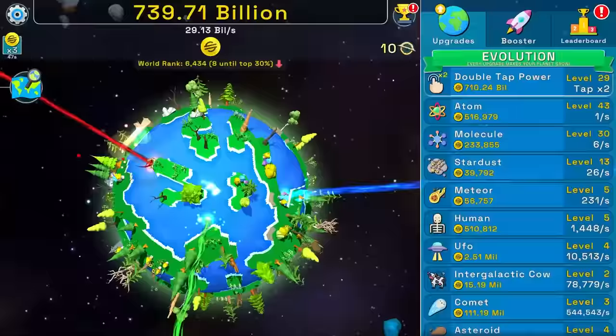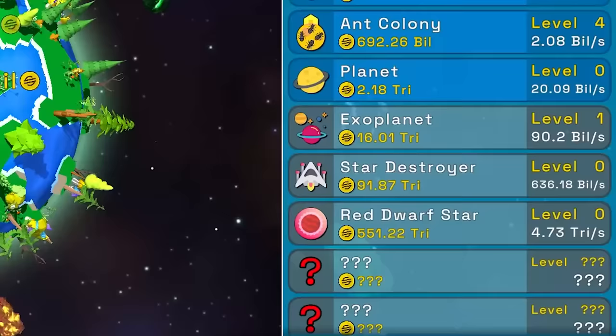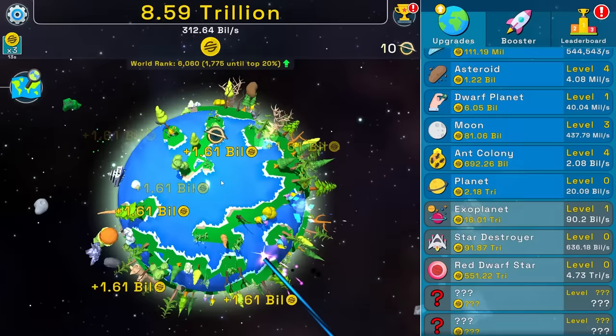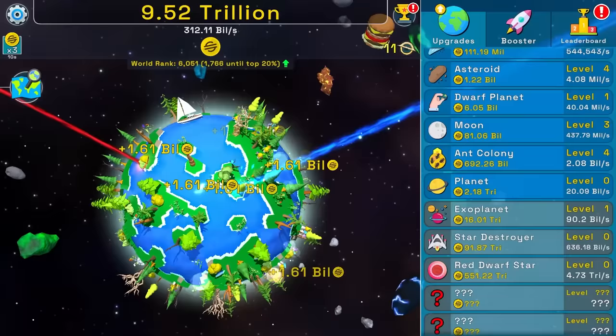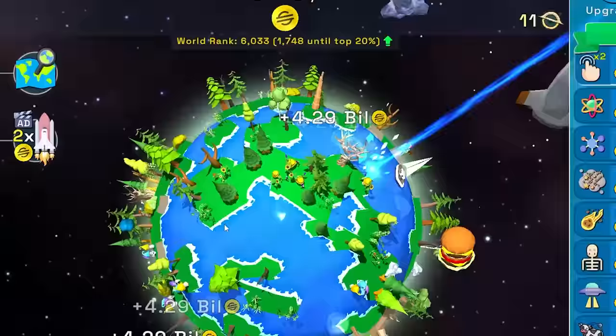Who knew that terraforming would be so expensive. I can just buy a straight up exoplanet and avoid the planet altogether. The next thing is a star destroyer — what? It's not even normal. This is going to make me really sad inside of my heart, but we have 10 seconds left. So let's try to buy this really quick a couple of times. 12 billion every time I click — perfect. And now it just went way down, but I can click this button again.